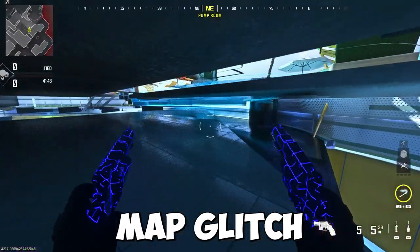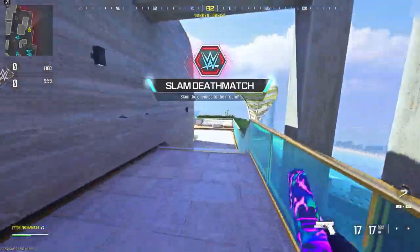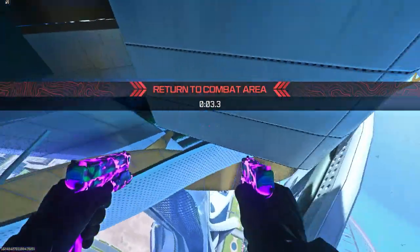Here's a crazy solo under the map glitch on Six Star on Modern Warfare 3 that works in the latest update. To do this glitch on Six Star, you want to make your way to my location. This glitch does require some practice — you can do it from the railing here, but I find it much harder.